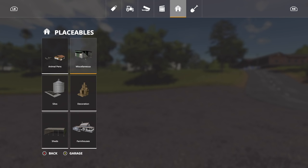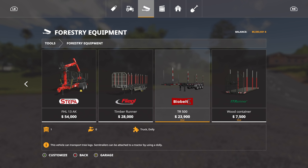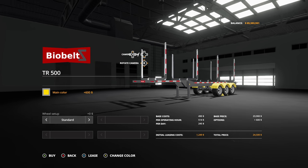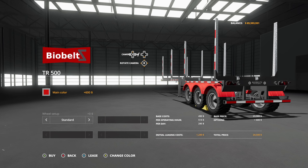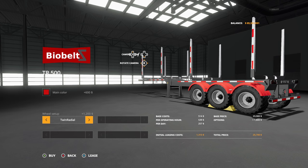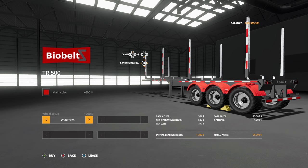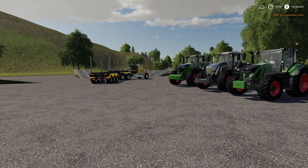Last but not least we have the Bio Belt log trailer, found under Tools > Forestry Equipment, all the way to the right — Bio Belts TR500. The base model costs $23,900. You can change the main color to anything, which changes the wheel arches in the back. For a Case farm, go all the way to the right, hit Case IH, then go down to wheel setup. You've got a couple of different wheel setups: standard wheel type, wide tires, and twin radials. The twin radials appear to be the Farming Simulator 17 version of wide tires trailer boards.